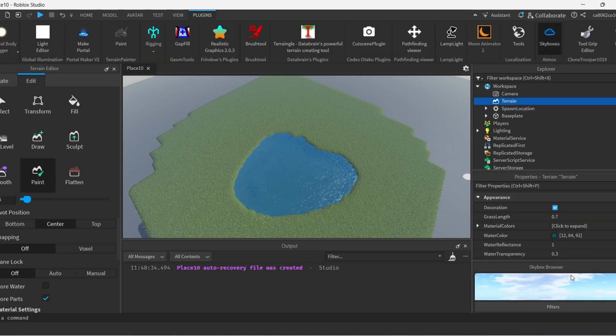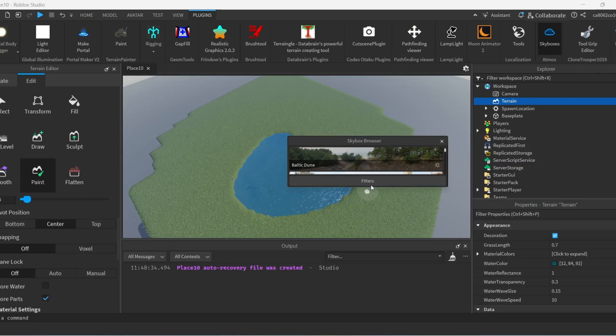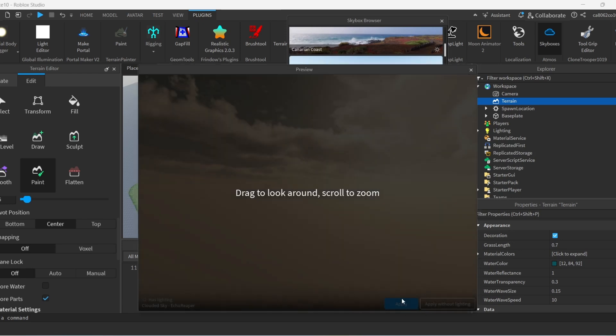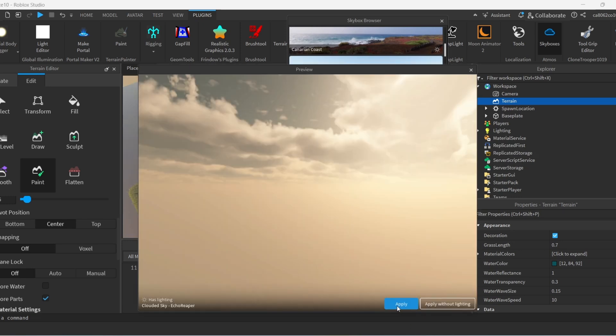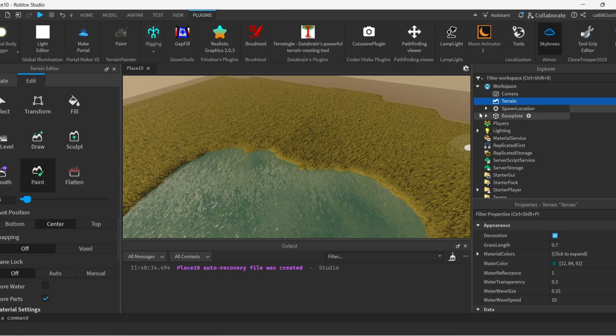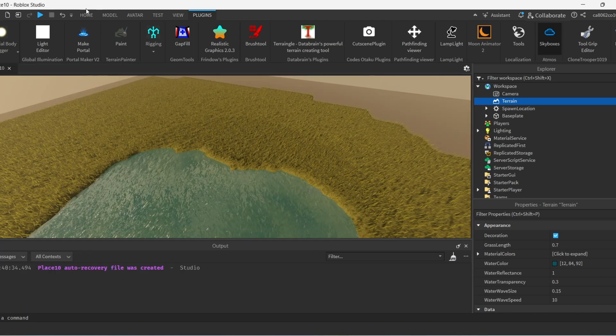I have a skybox right here. Let me just use the... oh shoot, I can't even think of what to say — which is a clouded sky. Alright, there we go. We have our lighting. Next, we need to add trees. I already have that pulled up.